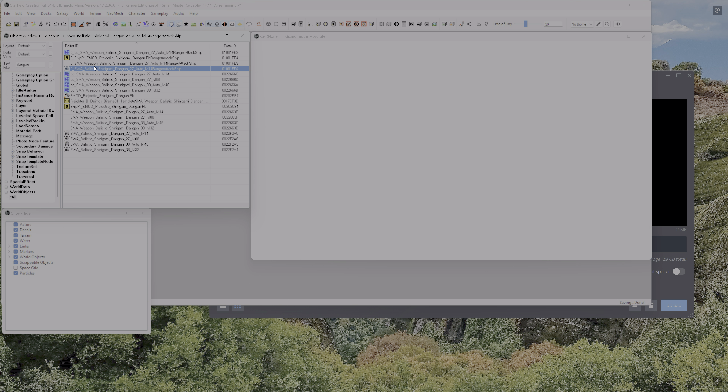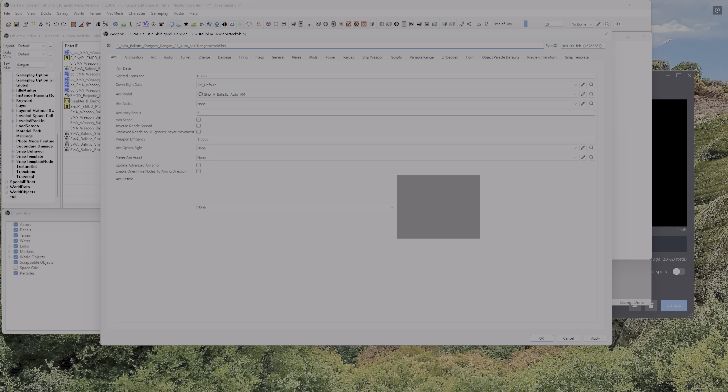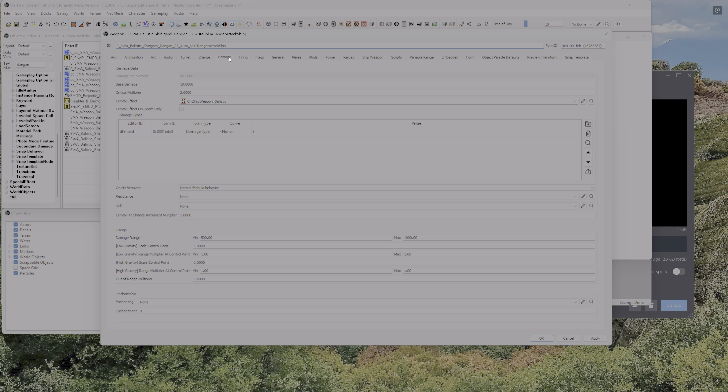Now let's open up this SWA — your weapons form, a lot of tabs on here. Starting at the beginning: Aim — I haven't messed with this, there's really no reason to because we're not changing the projectile or anything like that. We're not changing any of the ammunition, the art, the audio, we're not changing the mounting position of the turret, and we're not changing the charge time — but as you notice it's all zero, so it doesn't take any time. If you want one of those guns that builds up and goes boom, this is where you would change a longer charge time.